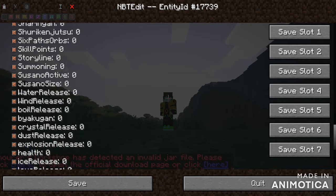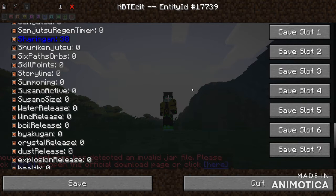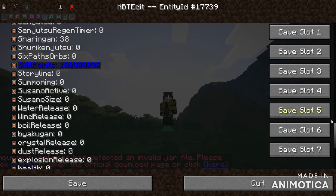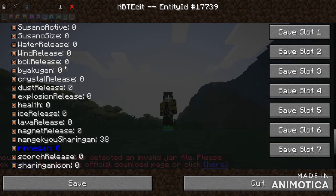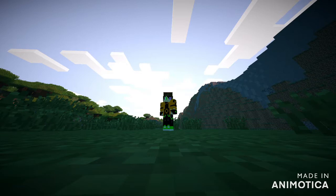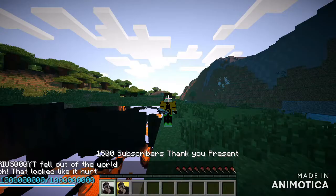Then for sharingan, you want to put 38. Give yourself some skill points as well. Then go further down, and where it says Mangekyo Sharingan you also want to put 38. Where it says Rinnegan you want to put 1, and where it says sharingan size you want to put 3. Now save.